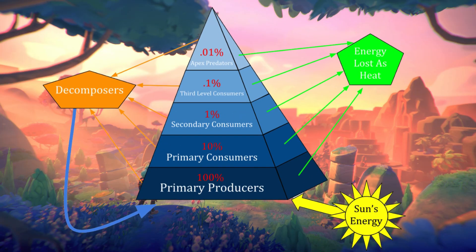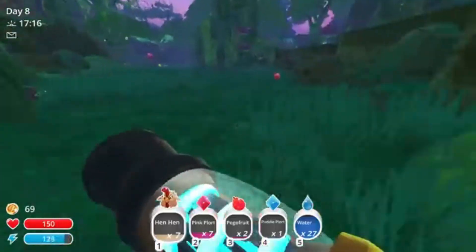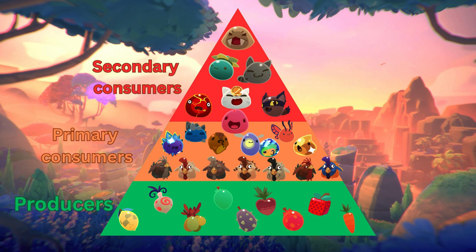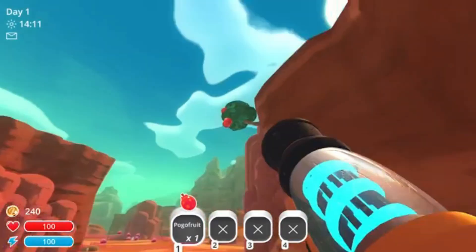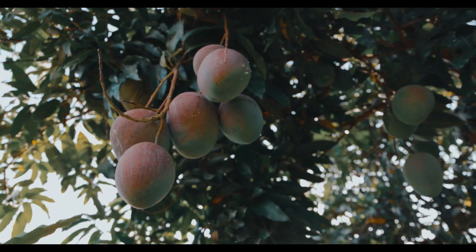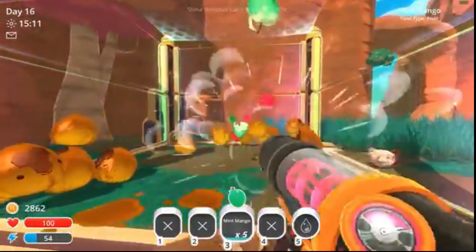Ecologists describe ecosystems in terms of trophic levels — the flow of energy and nutrients from one type of organism to another. Think of it as a pyramid: energy starts at the bottom and moves upward, with every level depending on the stability of those below. Primary producers are the foundation. In Slime Rancher, these are fruits and vegetables — pogo fruit, carrots, mint mangoes. They represent autotrophs, organisms that create their own energy. They feed everyone else.